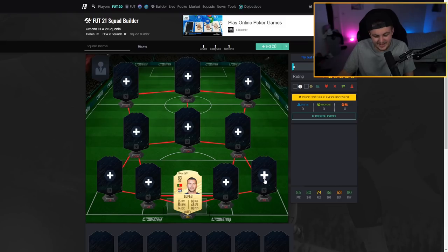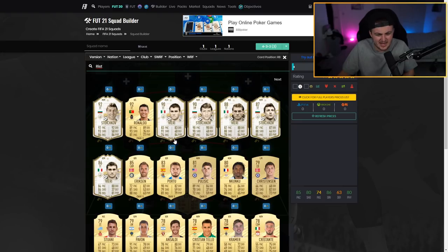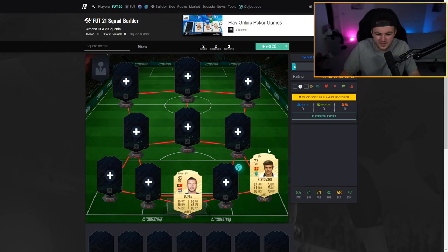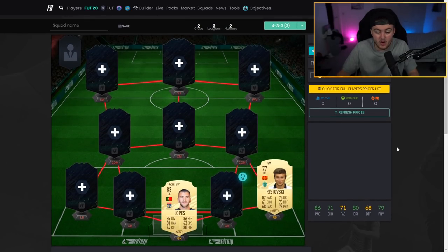At right back we have Wristofski — I hope I'm saying that right. He's a right back from the Liga NOS, 77 rated, with 87 pace, 73 defending, 78 physical, and 73 dribbling. A really decent looking right back card. I can zoom in a bit so you can see this a little easier — he's a really solid right back option.